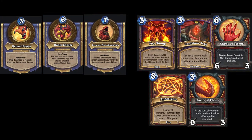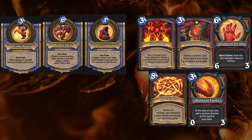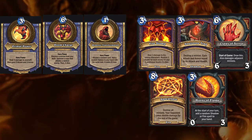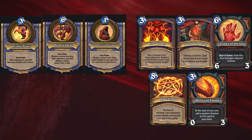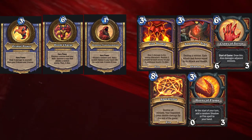Horns of Flame require you to play a lot of fire and shadow spells. Warlock currently has a lot of shadow spells and even a few fire spells available, so building a deck for that should be no problem. Shadow spells go well with the Demon Seed questline already, so I recommend using that.